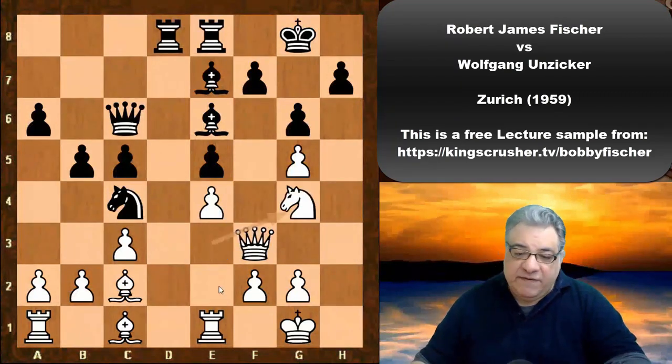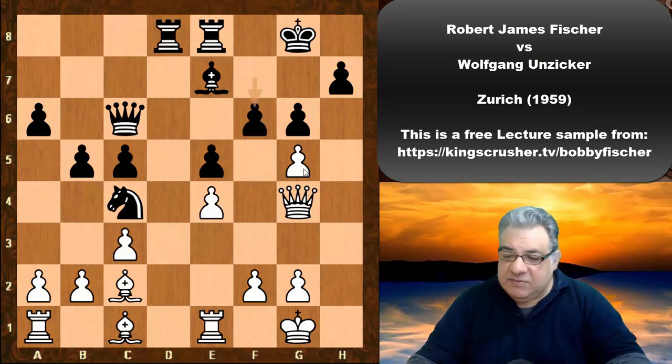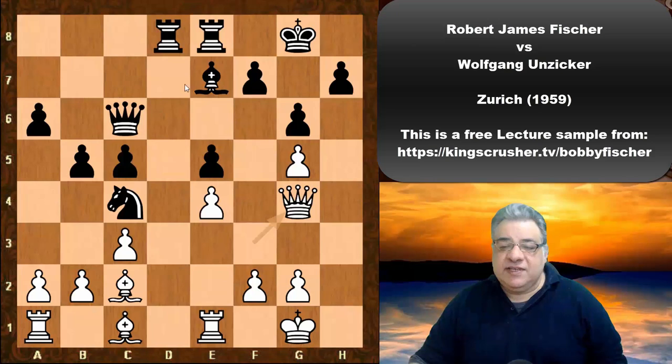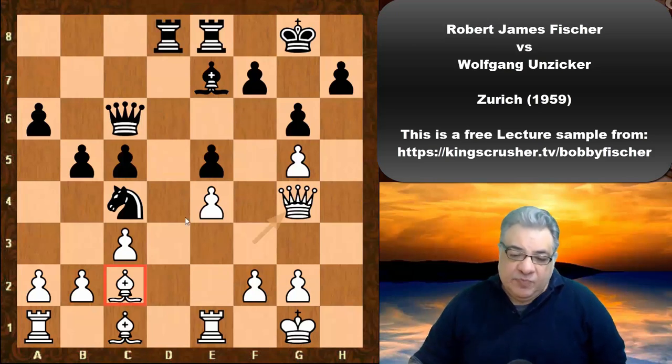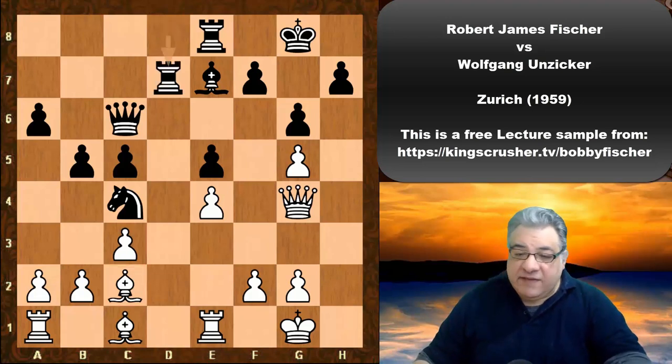Knight g4 now officially protects that pawn, and Bishop takes g4, giving up the light-square Bishop. Here f6 is played — it seems as though this might be an inaccuracy actually. White does have this light-square Bishop, although it is kind of hemmed in at the moment. It seems better is Rook d7, with Black just focusing on the dark squares like d2 and maybe putting in Knight d2 at some point.